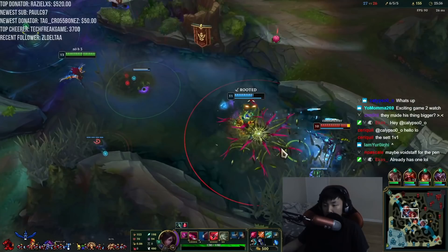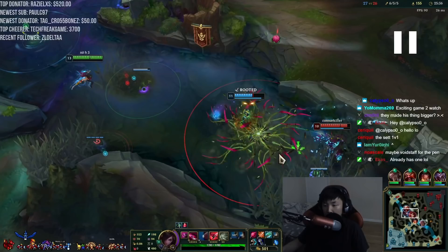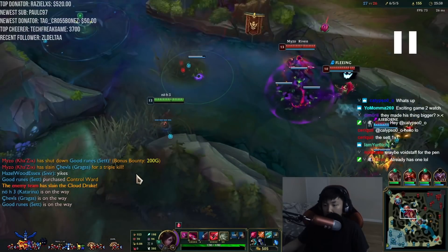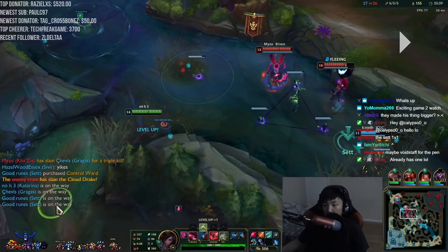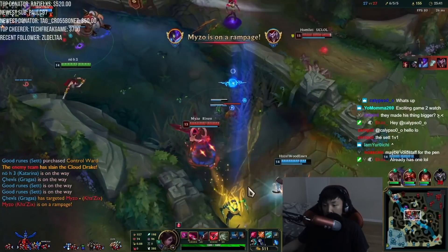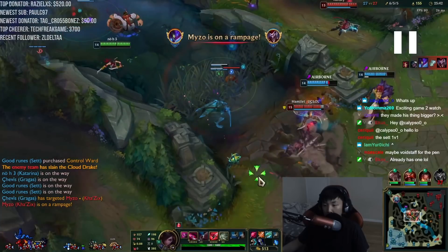Now here a team fight breaks out. What I'm immediately doing is keeping note of what cooldowns have been used. The first cooldown that's been used is Zyra's ult, and that's a pretty important cooldown because that can stop your ult. So Zyra's ult is down. I see the Kha'Zix come out, so I have to be patient - I have to wait. I can't really nuke the Kha'Zix. He uses his jump though, and then I see the Malphite ult - that's when I know it's pretty safe for me to go in.